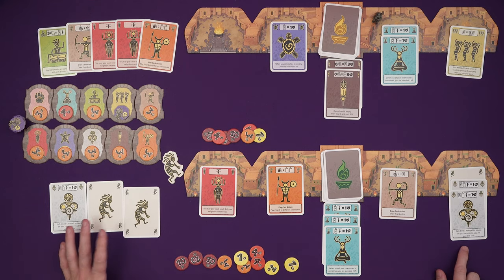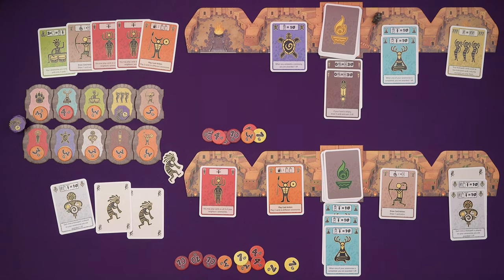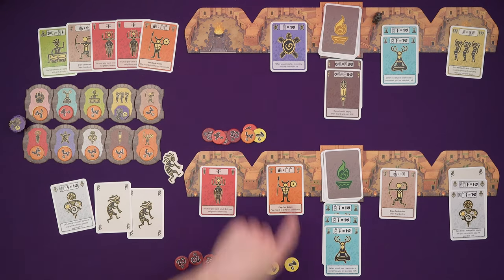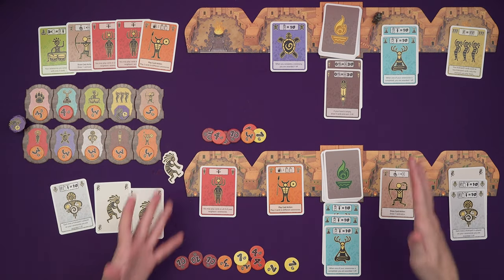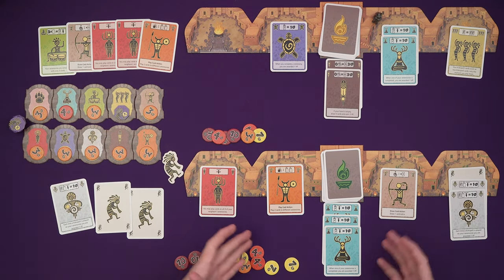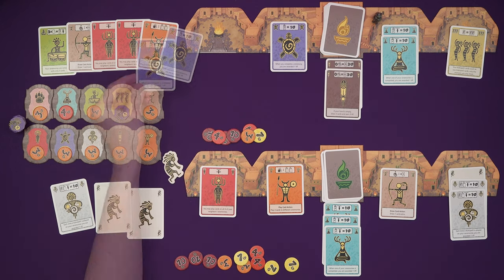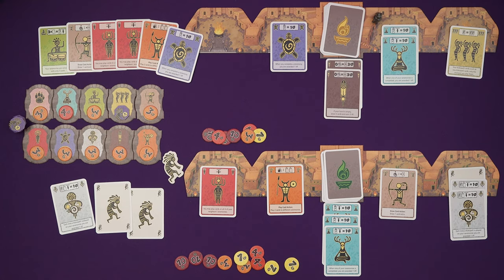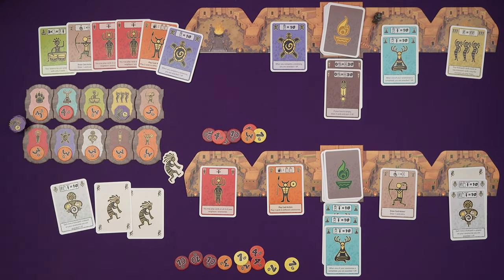Marty still seems stuck. He could gain the ability to play two at a time or to finish ceremonies with three cards, but he hasn't got cards that would really help him — it would just be helping me get closer to finishing my ceremonies. So I think he's going to draw again. But yeah, he maybe should have stopped drawing and just played. He was stuck — he couldn't play when he had just a couple of cards.